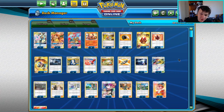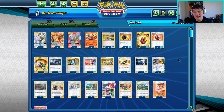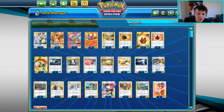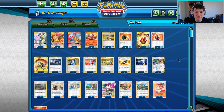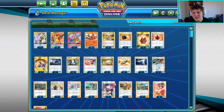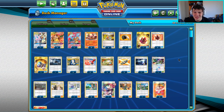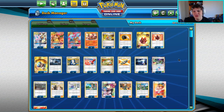Yo, what is going on? Before we get into today's video, I just want to give a quick shout out to my new sponsor BCW Supplies. Whether you need sleeves, binders, deck boxes, or card storage, go check them out at bcwsupplies.com. Use code azulgg for 10% off your total order.